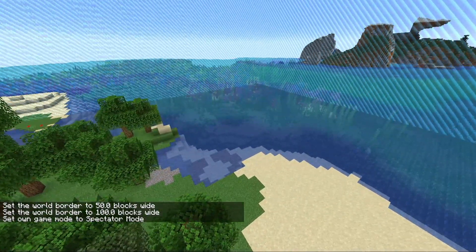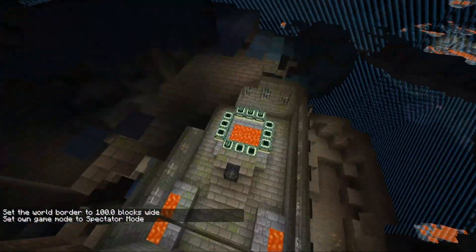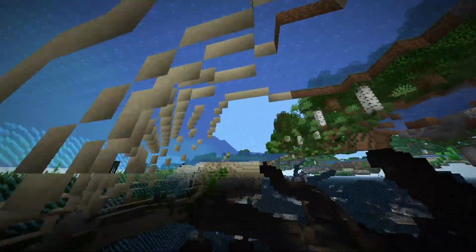Let's change it back to 100. If you make the portal it should take you to the right spot. And there it is — there's the portal room. It's in the border, so you can check that out.